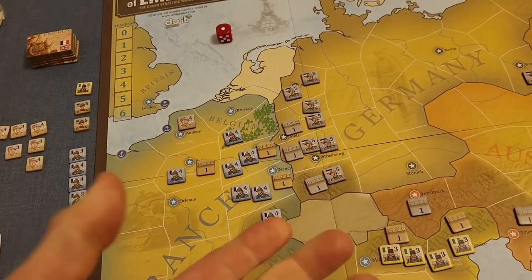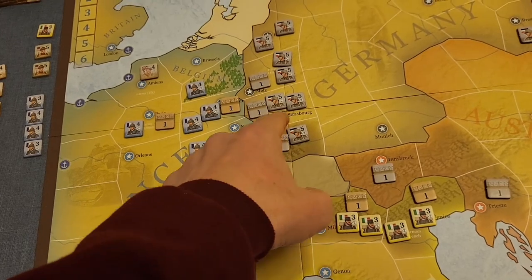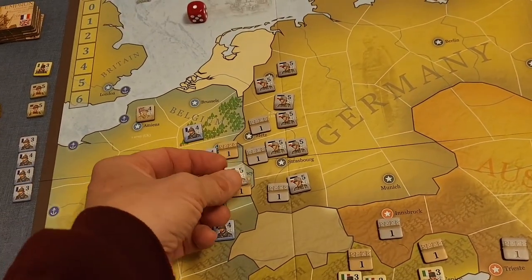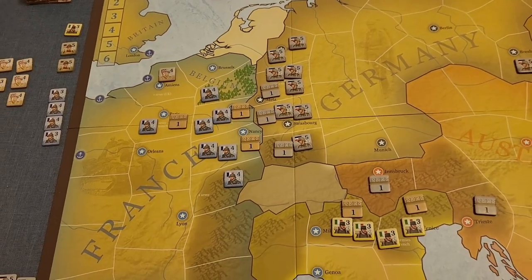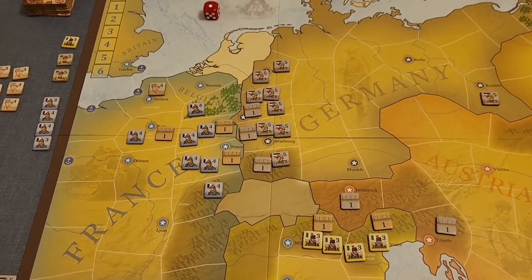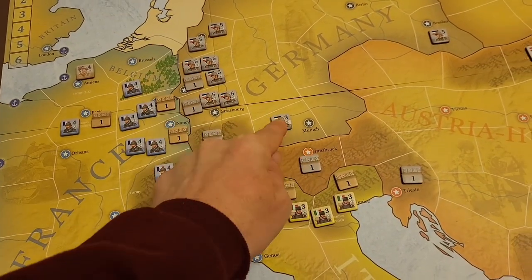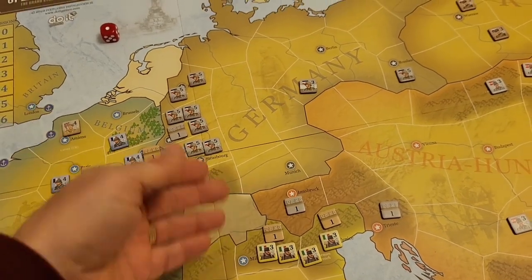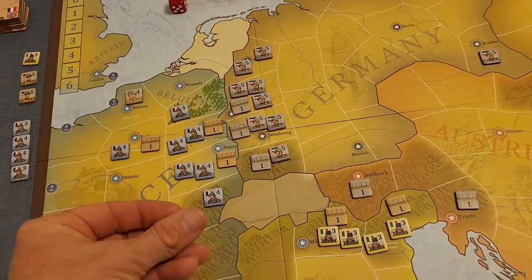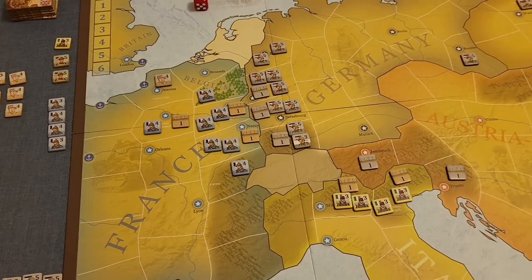When recruiting, you must recruit in a city of that power's nationality or an adjacent controlled area. For supply, if you can reach a city through controlled areas, you can upgrade a unit. So we're going to recruit a full unit here in preparation for an offensive — since one of Germany's required actions this turn is an attack. We'll place that unit and use the remaining step to place a half-unit nearby.